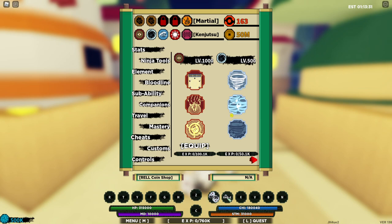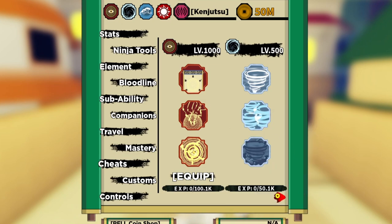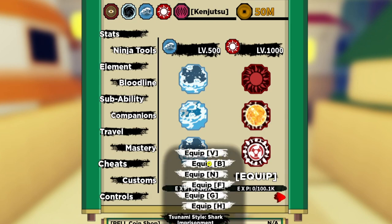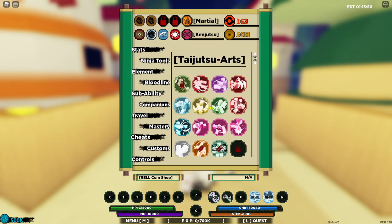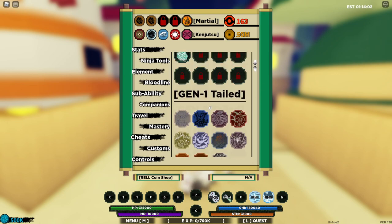We're going to be combining these two meta bloodlines. First, equip the Typhoon second move in the V slot, and the second one is the Tsunami - equip the Tsunami Turbo in the B slot. The rest is entirely up to you. You don't need to use any bloodline C spec for this. It's actually crazy because if you combine these two, you can end a boss in no time.